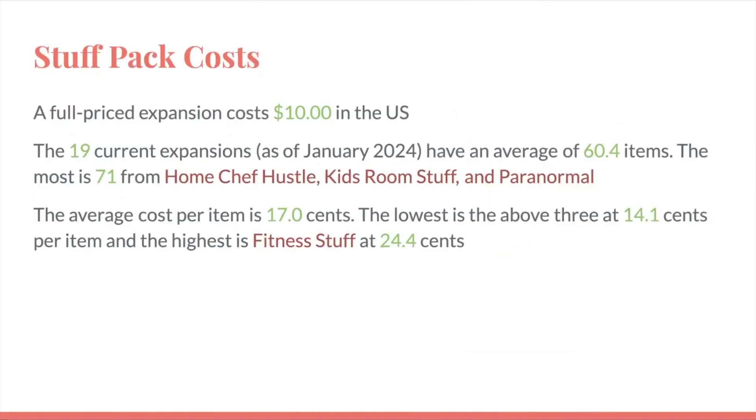For stuff pack costs, a full-priced stuff pack costs $10 US dollars. The 19 current stuff packs have an average of 60.4 items. The most is 71 total items from Home Chef Hustle, Kids Room Stuff, and Paranormal — Home Chef Hustle and Paranormal are the two most recent, and Kids Room Stuff is a slightly older pack. The average cost per item is 17 cents. The lowest is tied for those three at 14.1 cents per item, and the highest is Fitness Stuff at 24.4 cents per item. Comparing: expansion packs were around 13 cents, game packs were around 11 cents, and stuff packs are around 17 cents. So stuff packs give you the least for your money, and game packs give you the most — though this isn't factoring in gameplay or world content.